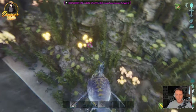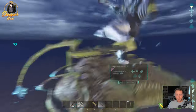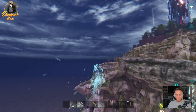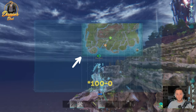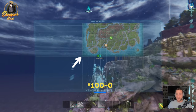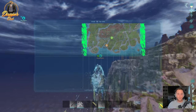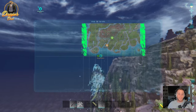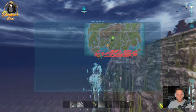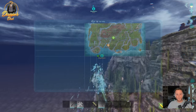Now that the anglerfish is tamed out, hop on your fish — again, no saddle needed — and head to the southwest part of the map. Coordinates 0, 100 is exactly where you're going to find a ton of silica pearls. You'll also find pearls all up and down the west side of the map, as well as the east side and the north. It's just the south that seems to be low on pearl nodes.